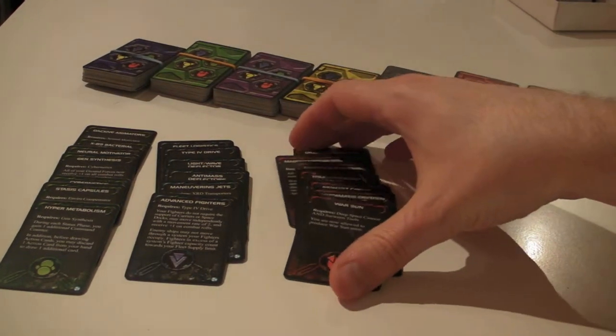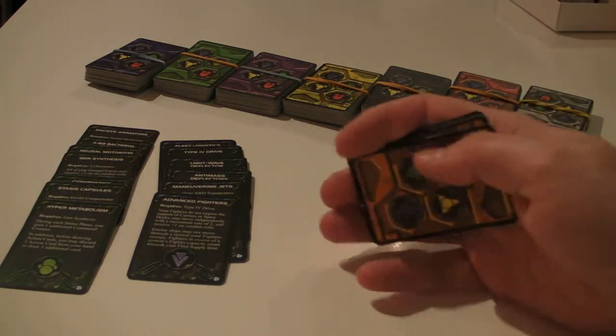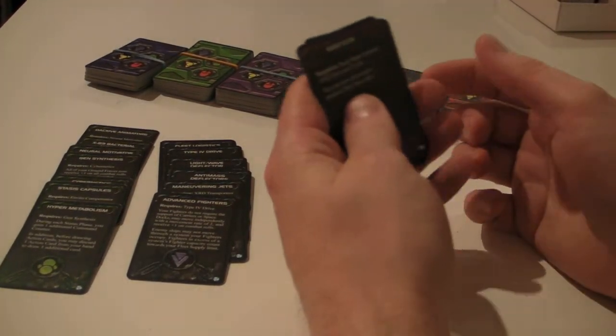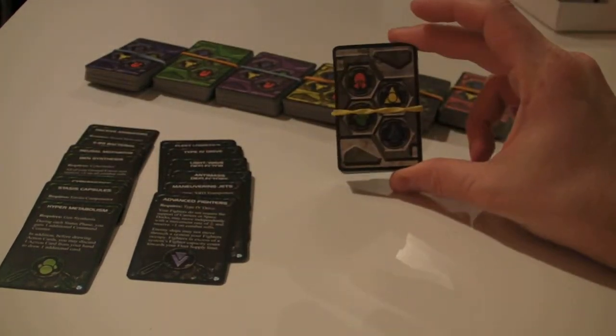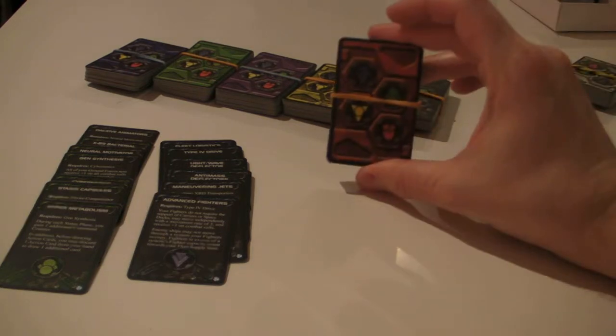All races start off with their own technologies as well, which I'll go into in a bit. Everybody has their own deck — these cards right here are just one deck. Each player will get their own, and they correspond to the fleet colors.